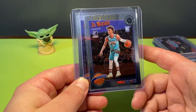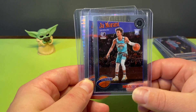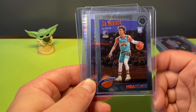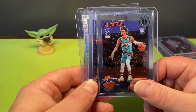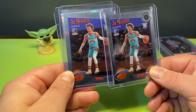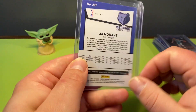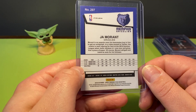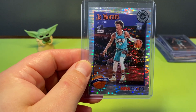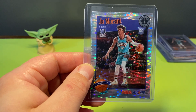Getting into the last ones from this year - I pulled one of these, got one in a ripping ship, and bought the other one. NBA Hoops 2020 Premium Stock Ja Morant Tributes. Love them. The one I actually bought was this Prism right here. Love this card - I like them shiny and I love Ja Morant, I love my Grizzlies. Grizzlies don't get a whole lot of love throughout the league, but they get a lot of love in the house.